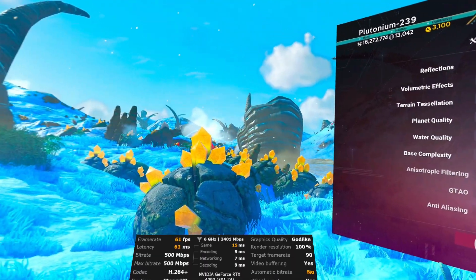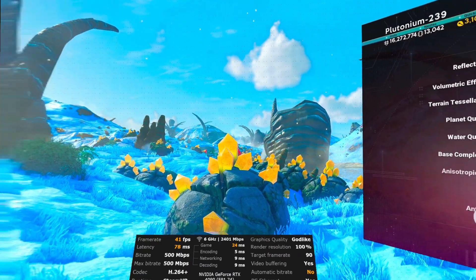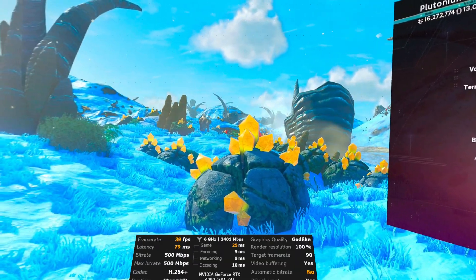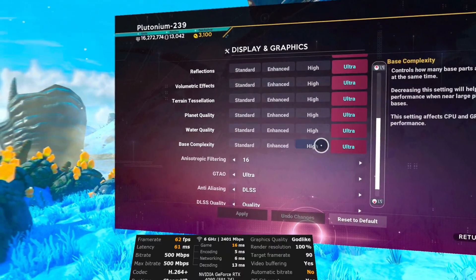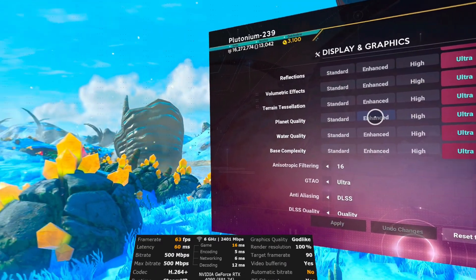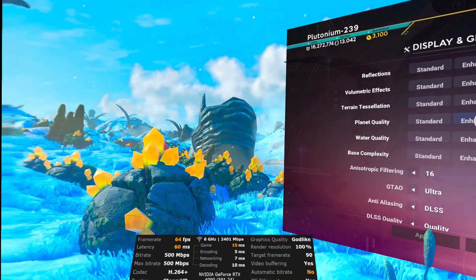If I enable DLAA, look at this — it drops into the 40s fps for not much of an improvement, I have to say. So the way to go is DLSS on quality — that's the best compromise between fps and visual quality. As I've mentioned before, you can also improve fps by changing the planet quality setting to Enhanced, especially if you are CPU bound. That will increase your frame rate. I don't do it because I'm happy with what I have, so I leave everything on ultra.